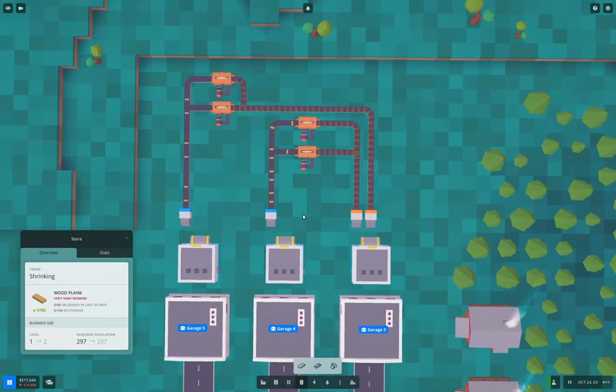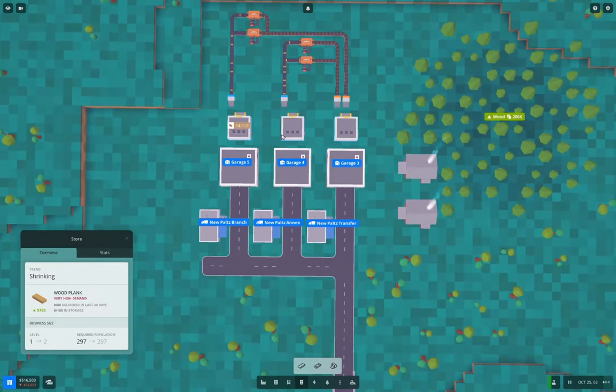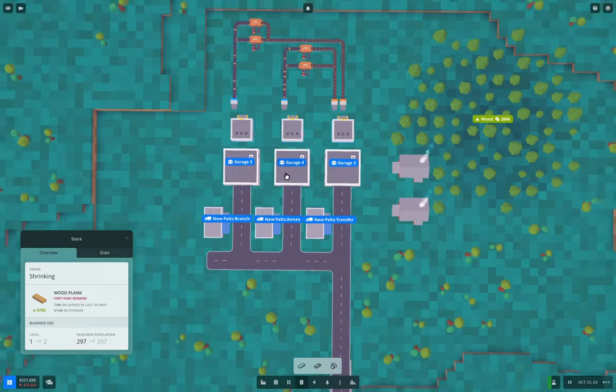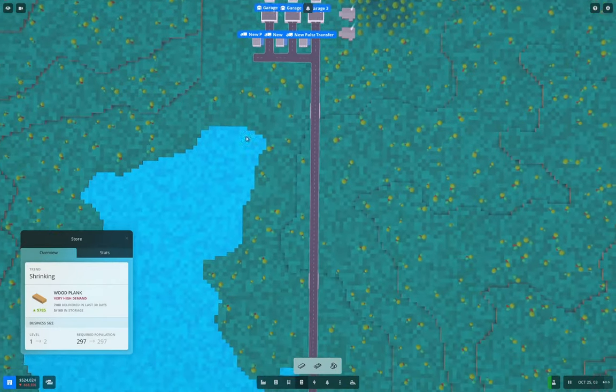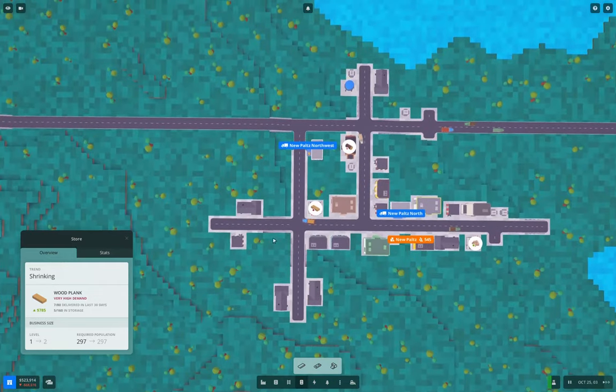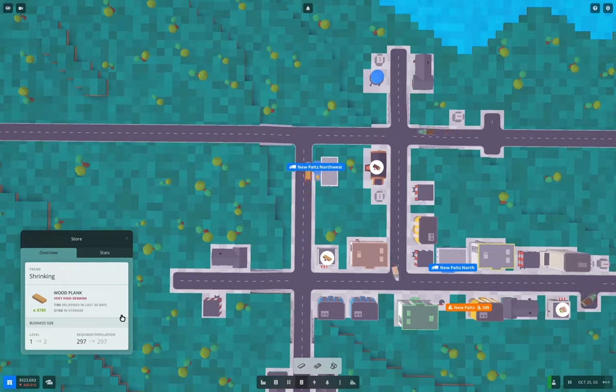This is not the ultimate configuration of the factory, I can pretty much guarantee that. But I've got room to put four plank saws, and I can put a couple more here as well to improve throughput — that's probably all it's going to need initially. We will need the planks later for producing cabinet bits and wood panels. So we're producing a new resource now, and that should save this business from going out of business again. That's 5,500 there.